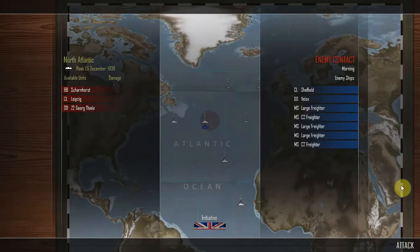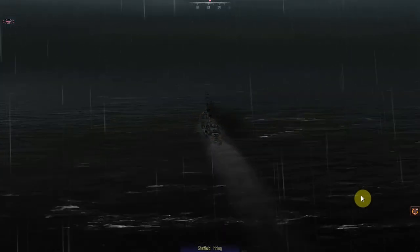3,300 goes into the piggy bank. And just when I went to end off, in the North Atlantic we get an enemy contact. It's rainy weather, week 1.5 of December 1939. The battleship Scharnhorst, the light cruiser Leipzig, and the destroyer Z2 have detected an enemy contact in the morning — a convoy of merchant ship large freighters and a couple of merchant ship C2 freighters, escorted by the light cruiser Sheffield and the destroyer Velux. The British get the initiative.